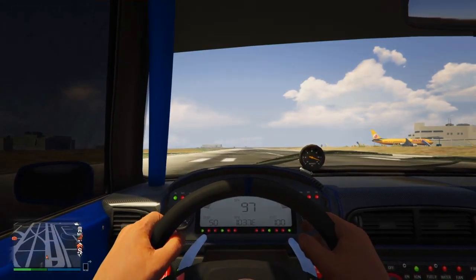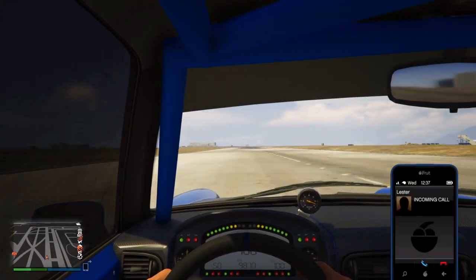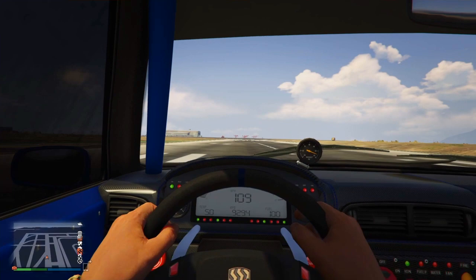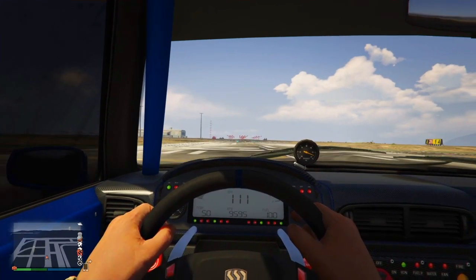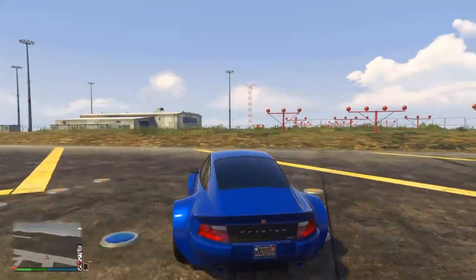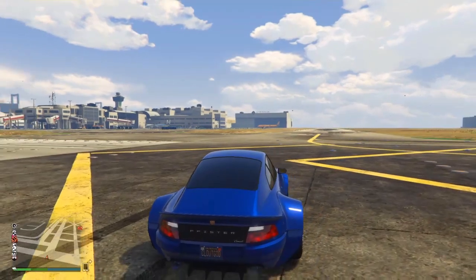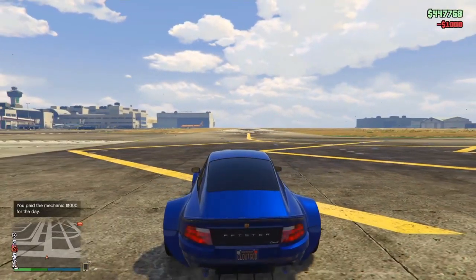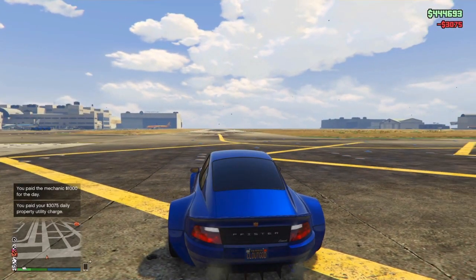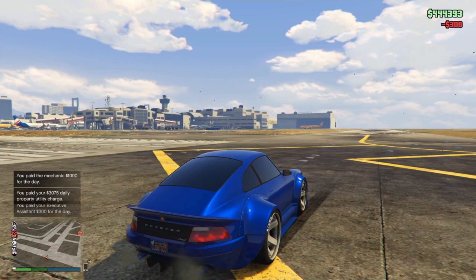This car before glitching is actually really not that bad — it's got decent handling, it's a decent speedy car, and the acceleration is pretty quick. But the top speed is actually really bad; it's only going to hit maybe 114 on this strip. After glitching it, the car does hit 200 miles per hour, but it's only going to show about 168 on the speedometer, because GTA speedometers are completely inaccurate. If you're going 120, you can probably safely assume you're actually going about 160.